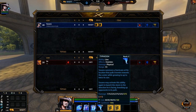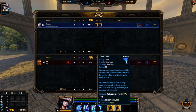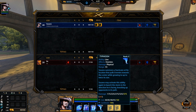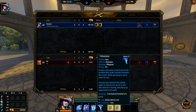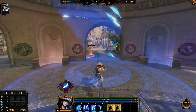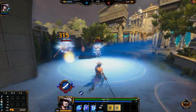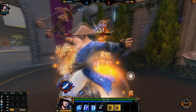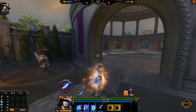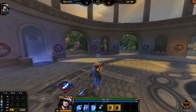Now let's look at my ultimate. Susano summons a hurricane at his location that pulls enemies towards the center while growing up to twice its size. You can activate it again to launch the storm in the direction you're facing, knocking up opponents in its path. It's a charge ability — you can totally juke people out with that. Holy crap, the damage — this is with no items and it brought them down that low. That'll be huge in a teamfight.